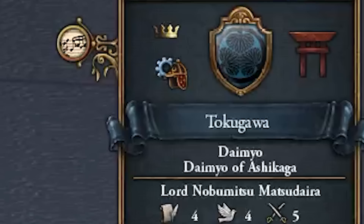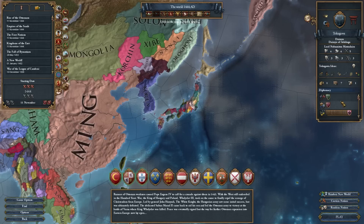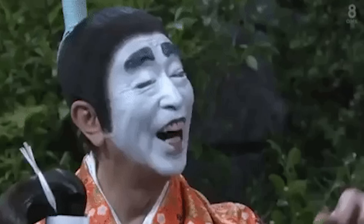Hello, my fellow chairs, and welcome back to EU4. Today we are going to be playing in Japan because I've been watching the show Shogun and I've been inspired by it to play as Tokugawa, unite the entire Japanese island, go full isolationist, and go for the achievement 'Manufactured in Japan' where we have to have manufactories by 1655.